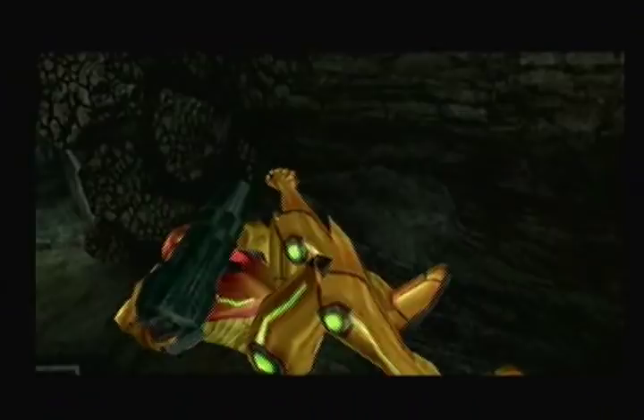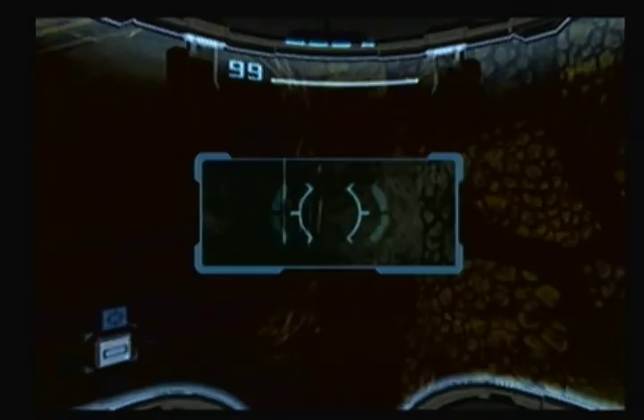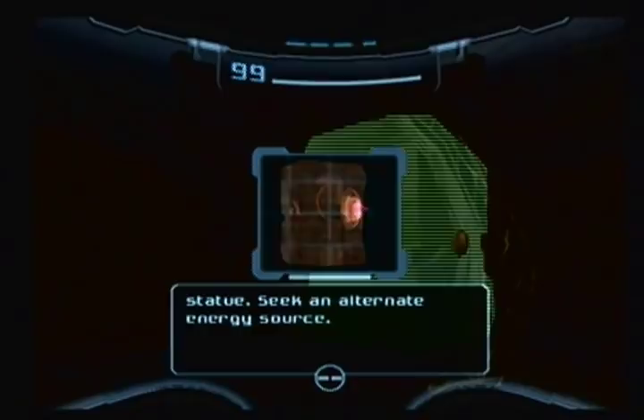Just keeping an eye on everything here in case there's something else to scan. What the hell is this? Statue's motivator unit is functional but requires power to operate. The power beam can't energize the statue — seek an alternate energy source. Okay, it's purple. I think that means something.